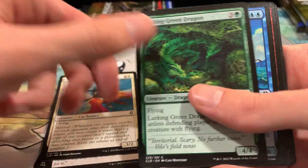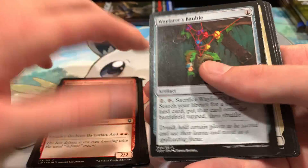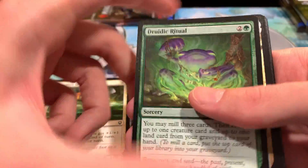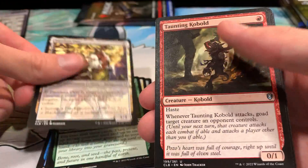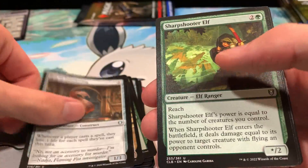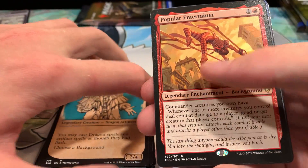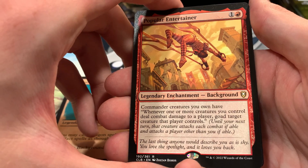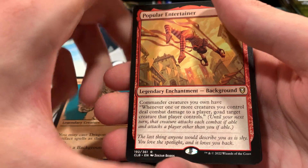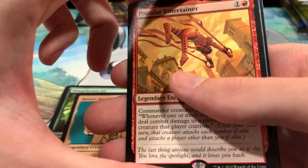Tabaxi Toucaneers, Lurking Green Dragon, Sword Code Serpent, Reckless Barbarian, Wayfarer's Bauble — another great common — Steadfast Unicorn, Druidic Ritual, The Faceless One, Taunting Kobold, Rug of Smothering, Sharpshooter Elf, Ranari the Merchant of Marvels, Popular Entertainer background here. Commander creatures you own have: whenever one or more creatures you control deal combat damage to a player, those creatures get goaded. Cool for go-wide decks.